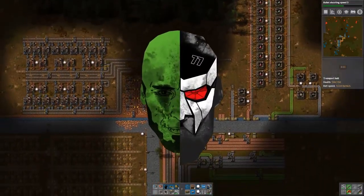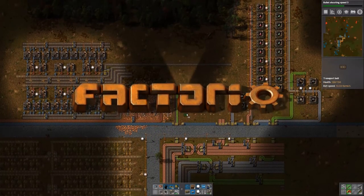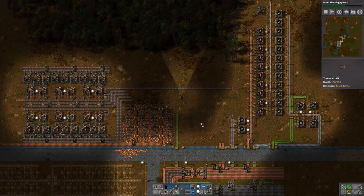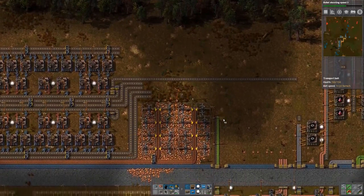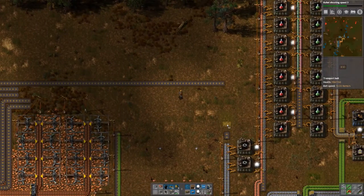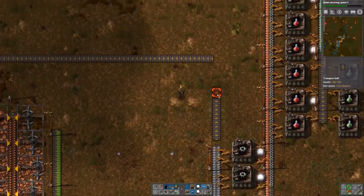Welcome back to Factorio. I did a little change here — remember we were doing our green circuits and I said this was too small, we need to upscale. That's what we're doing here. This is the whole setup, pretty much the same thing but upscaled a lot. Now I'm about to finish this, I need to bring iron in, changed a few things, and now we have space here to do something else.